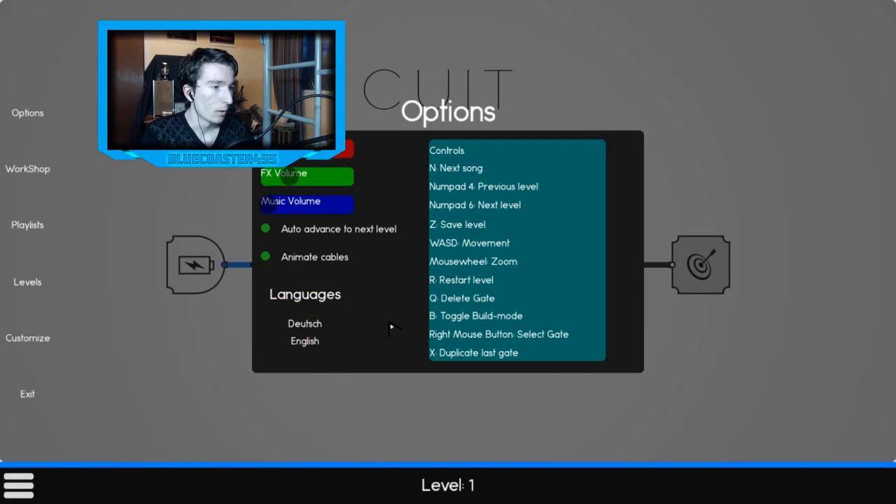You can choose your language — German or English. You also have the controls section where you can look at and learn the controls. It's not too complicated, and about half of them are more for the editor or build mode. Today we're just going to play a couple of levels and see what this game is.